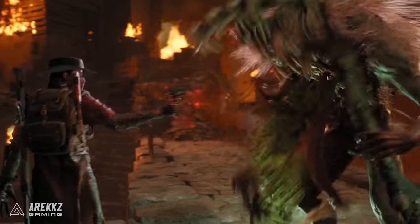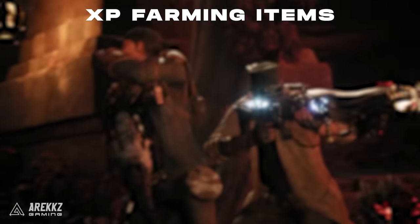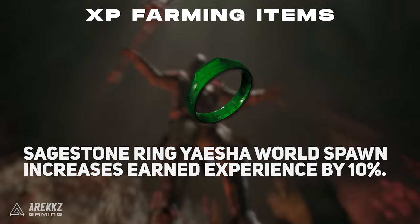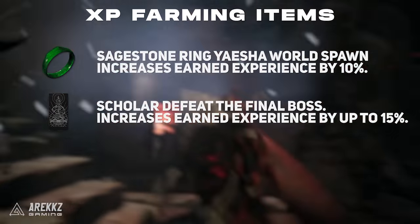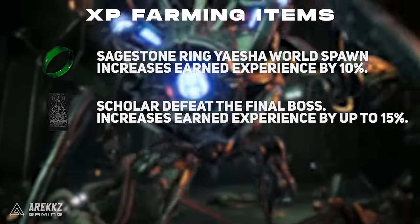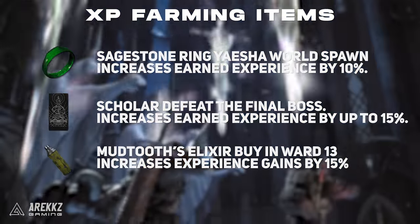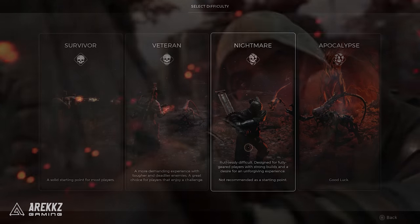Here are some items that will massively help your farming. For more XP, the Sage Stone Ring is a random purple drop in the world of Yaesha — just by exploring you might find it, or you can reroll Adventure Mode. It gives 10% extra XP. You also have the Scholar Trait card, obtained by defeating the final boss, which can be levelled up for more XP. Mudtooth's Elixir is an item you can occasionally purchase from him that gives a timed XP buff. Playing on a higher difficulty also maximises XP gains.